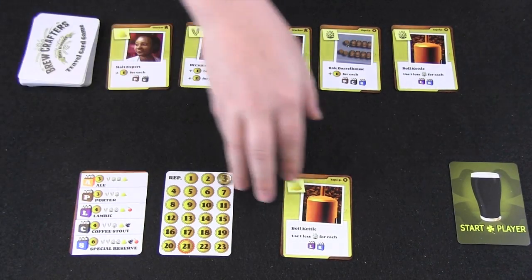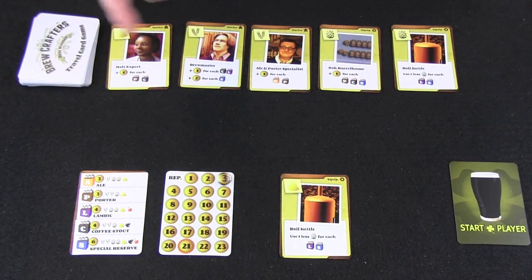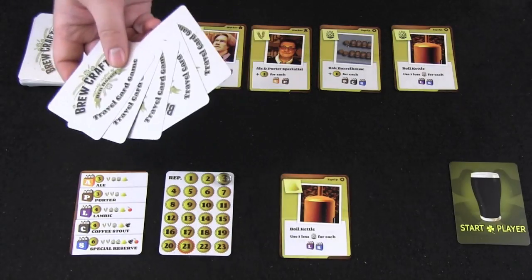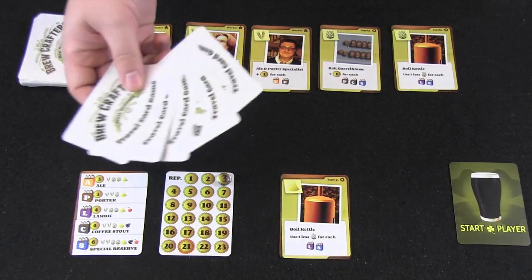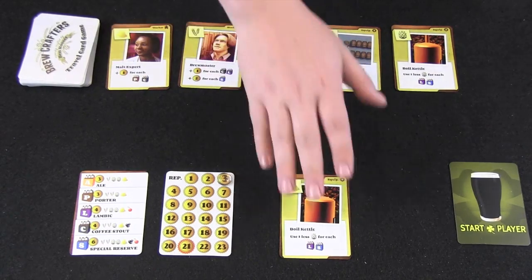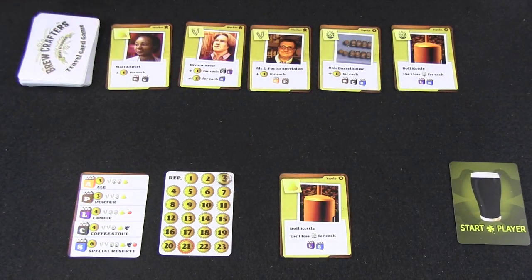After you've either brewed a beer, placed a card in your brewery, or decided to pass, you check your hand size. If you have more than seven cards you must discard down to seven, so it's good to play cards when your hand is large. Then you pass the turn to the next player, who likewise draws two cards, takes an action — playing equipment, a worker, brewing a beer, or passing — discards down to seven, and passes to the next player.